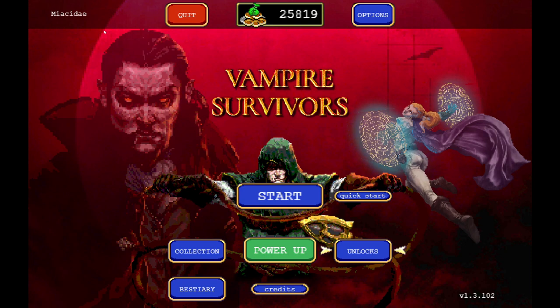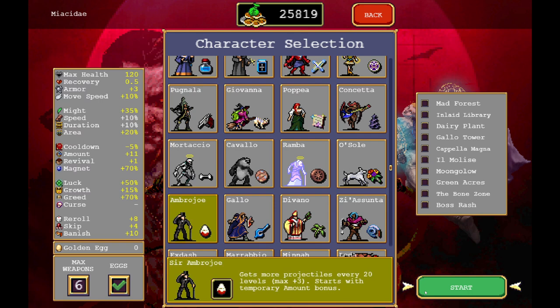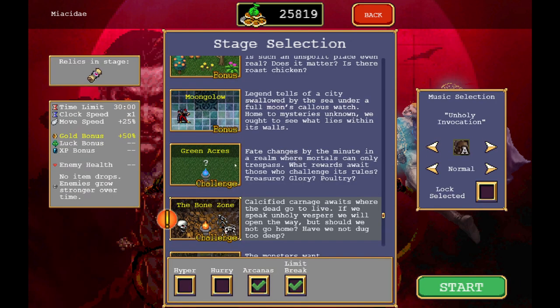Hey everyone, Miaocity here. We're back playing Vampire Survivors, and we have a little bit of another short episode today. We're going to be playing Amber Joe. I hope we're going to be able to get him to level 80, but that's not entirely the goal for today. It's kind of just to discover what he can do and to get to 15 minutes finished in the Moonglow, so let's get to it.